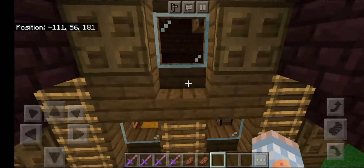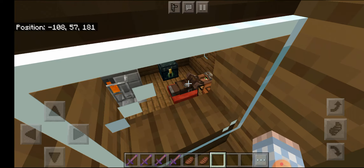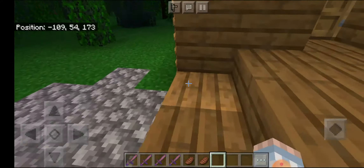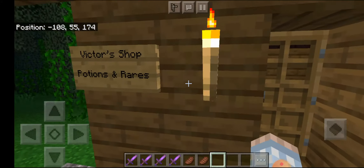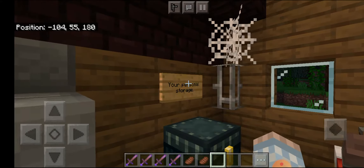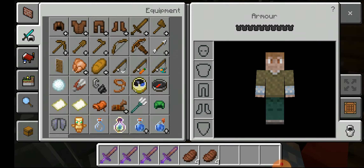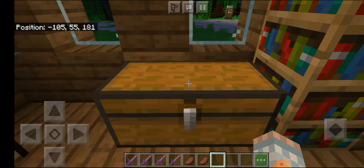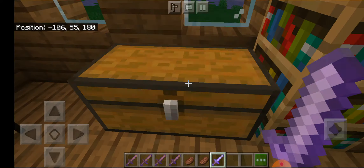Oh, here we have a house! Wait, is this house haunted? No, I don't think so - there are villagers, the villager is sleeping over there. I'm gonna check in real quick. Victor's shop - potions and rares! So this is Victor's shop. Hi Victor - your personal storage, an ender chest.